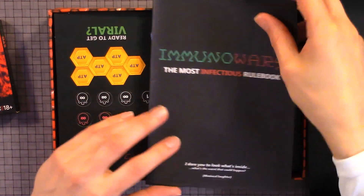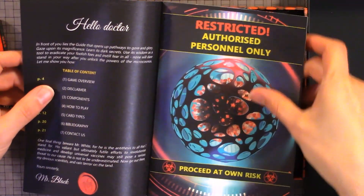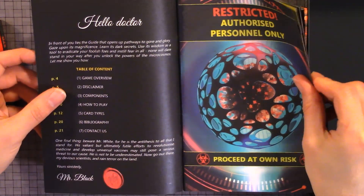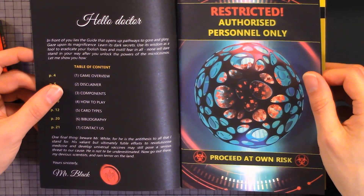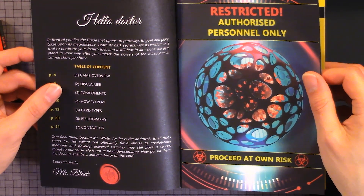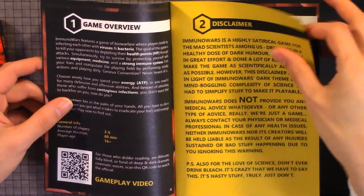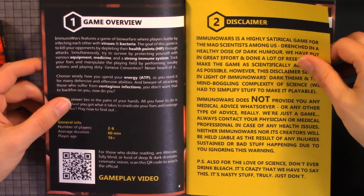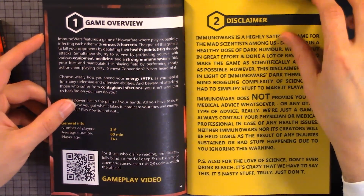First we have the rulebook. It says 'Restricted to authorized personnel only — proceed at your own risk.' You have a game overview, some disclaimers, and it also has energy, which is ADP or ATP.